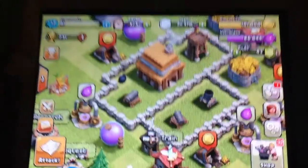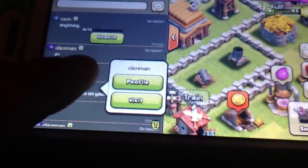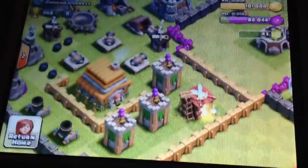And then I wanted to show you Grant. He's got a level six town hall. He hit the clan war. Grant put his base — so I actually like his base. It's pretty good. Yeah, I think it's pretty good.